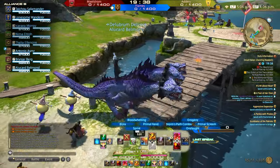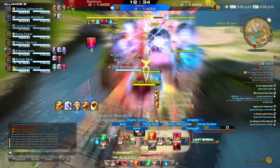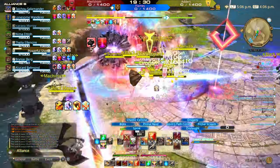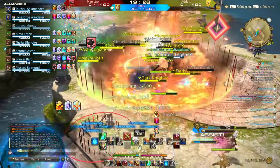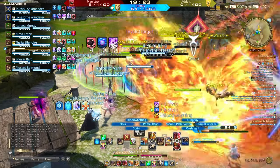I wait for their Dark Knight's Salted Earth before I begin my dive. Salted Earth can interrupt the dive of Primal Rend. Timing this way allowed me to land a huge mass stun, until a second Dark Knight pulls me away. Thankfully the Warrior also has Onslaught to close the gap once again, and my team do not disappoint.